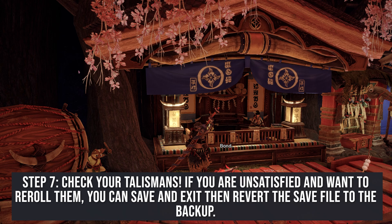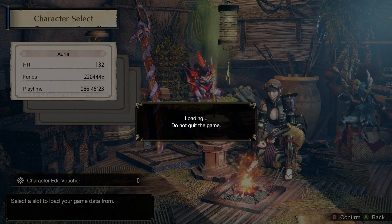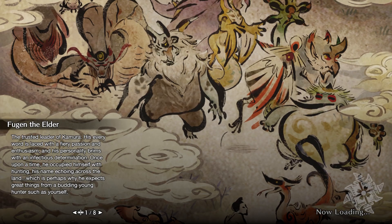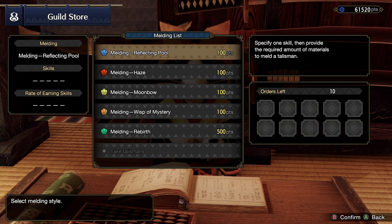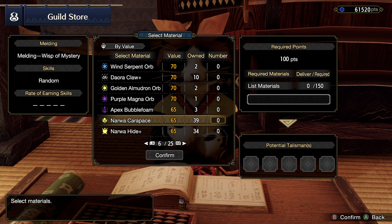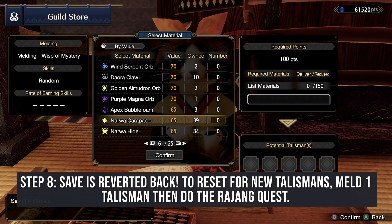We're back to character select. As you can see on our character Aria, our playtime is 66:46:23, which is a little bit earlier than the last one at 66:46:46, but it is reverted to previous. If we take a look at our melds, there are no melds in place, and we have the exact same amount of material we had before we did our melds. We basically reverted back — that's the exact purpose of the backup save.